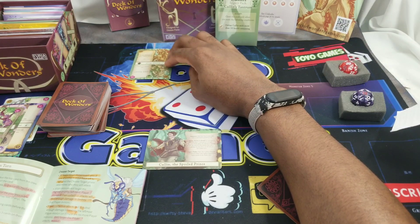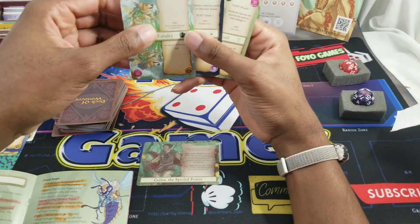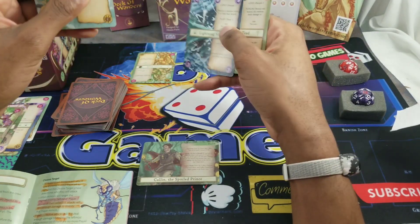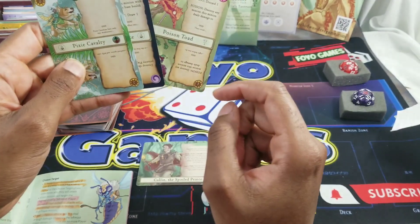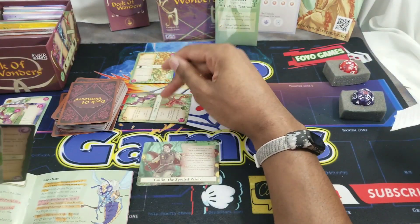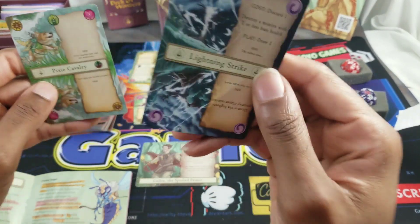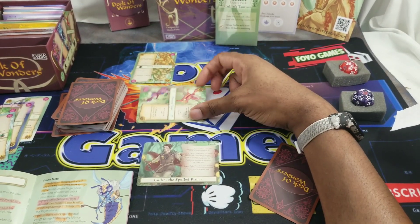At the end of their turn I draw one: Pixie Cavalry. I need to put some damage on that Forest Troll which has three health. I can't use Lightning Strike because it only hits two or less base health. I'll play the Poison Toad - it has two priority and can kill the Forest Troll via poison - discarding Pixie Cavalry as the cost. I'll hold the remaining card in hand and end my turn.